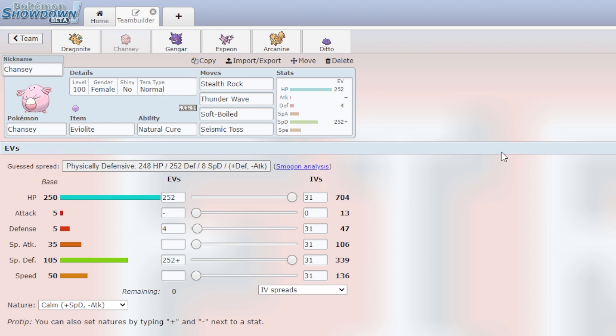Next up we have Chansey. I wanted to go Blissey, but Blissey's not a Gen 1 Pokemon, so we went with Chansey. Chansey is holding an Eviolite. Obviously that's the only thing you're really going to run with this. Special Defense is pretty high, Defense is abysmal. Bunch of status moves — not the greatest, but I did need something on Defense.